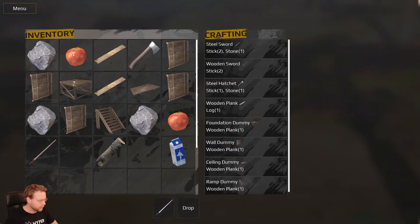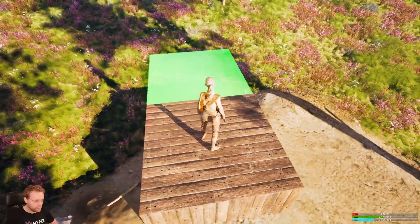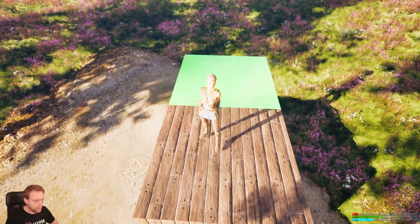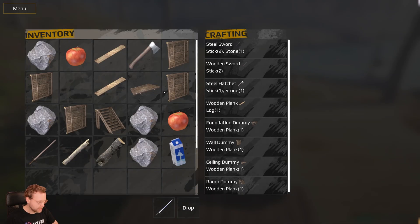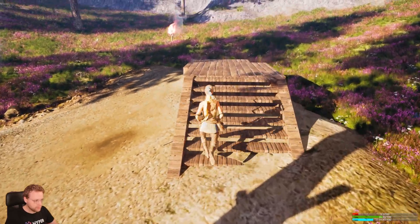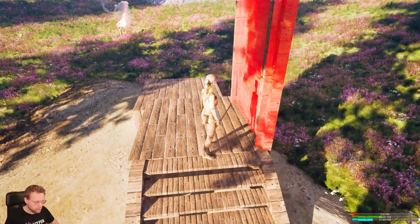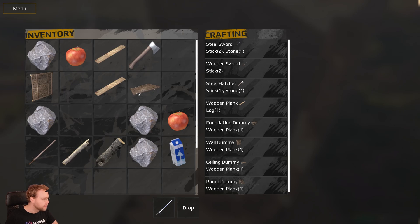Let's click another one. You can see we have a fully functioning building system with overlap detection — currently it's overlapping with that stick and probably also the stone. We also have ramps like this one, walls, and ceilings.